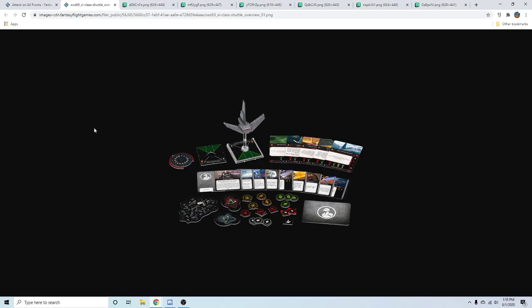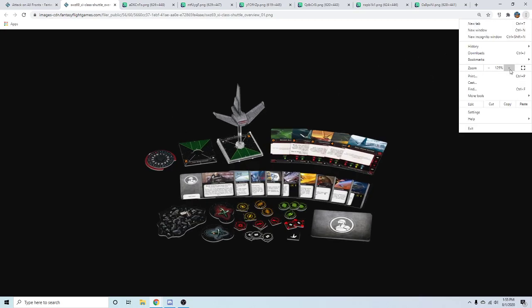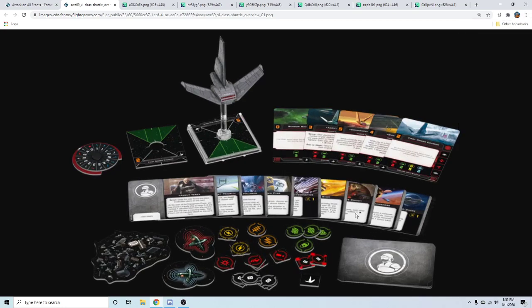Normally crew carriers are a little beefier — they have like eight health but only one green. So it's actually kind of durable for a crew carrier. Yeah, there's the rebel Sheathipede which is two forward, two back, and two agility while having like five health, so it's not too far off.